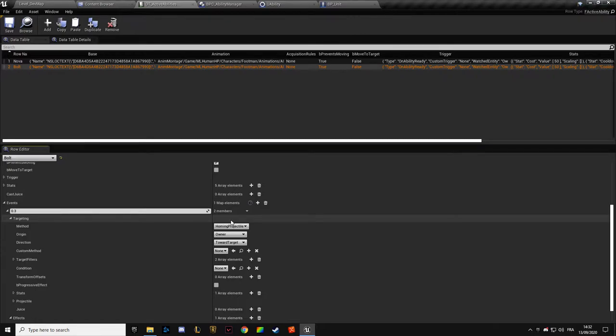In here we have an issue: who are we targeting with the homing projectile? If we have several projectiles, for example, who are they targeting? Maybe we need a target here. Target could be AI target, it could be myself, it could be none, it could be a point.